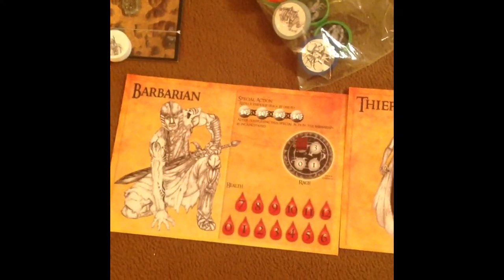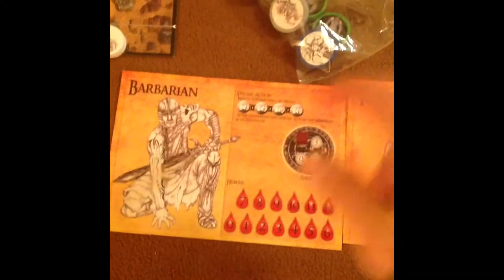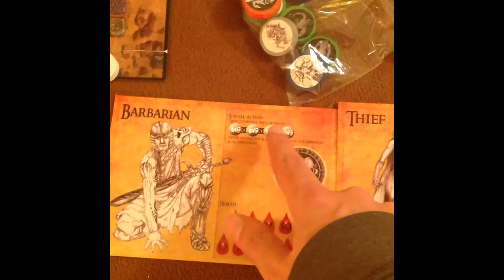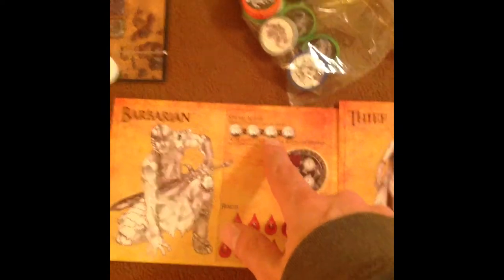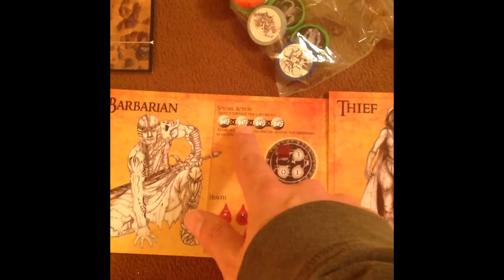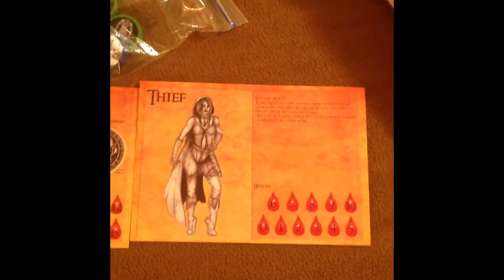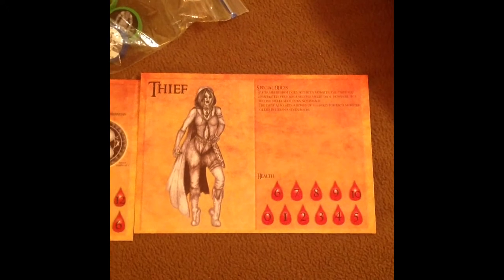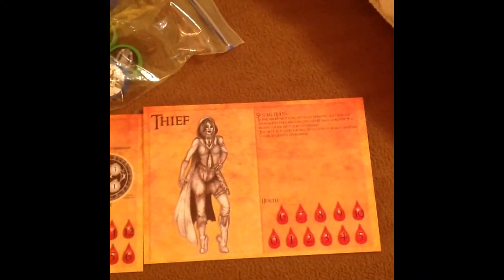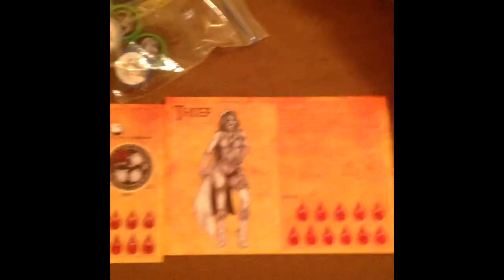The elf has arrows that she can use and fire from a distance to hold her current position. The barbarian has the most health and a special ability. Everyone has a special action they can do a certain number of times, depending on the character or any other abilities they've gained, where you can do a chain attack — an attack with four melee attacks in a row. The thief can basically move and then attack, and also gets more gold when they land a killing blow on something.